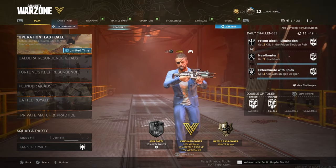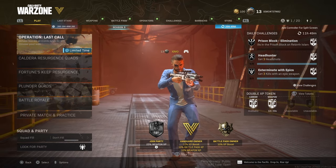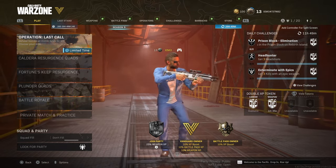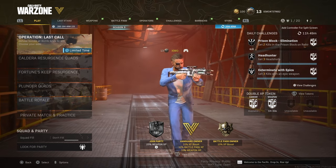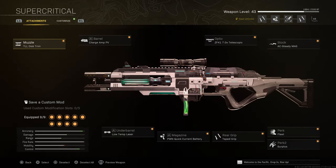Yo, what is up boys! Today we're going to be taking a look at the EX1. Now this thing can be built in a number of different ways: SMG build, AR build, DMR, and sniper build. Today we're going to be taking a look at the sniper rifle build, and this is going to be the build that I'm using in today's video.